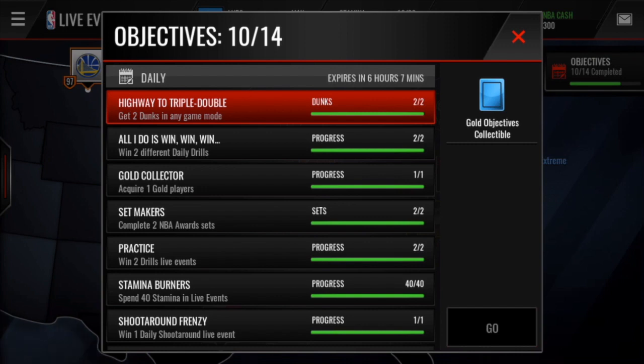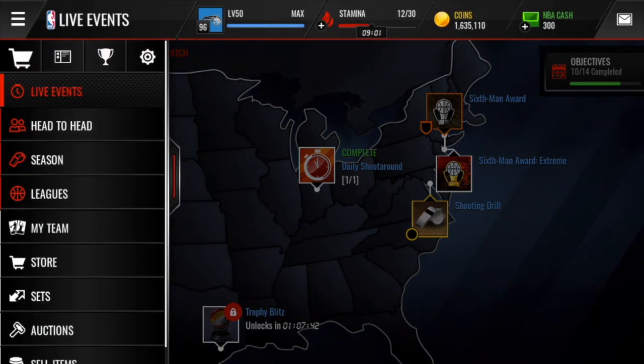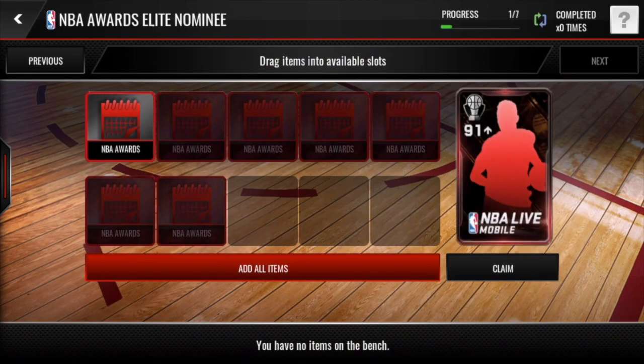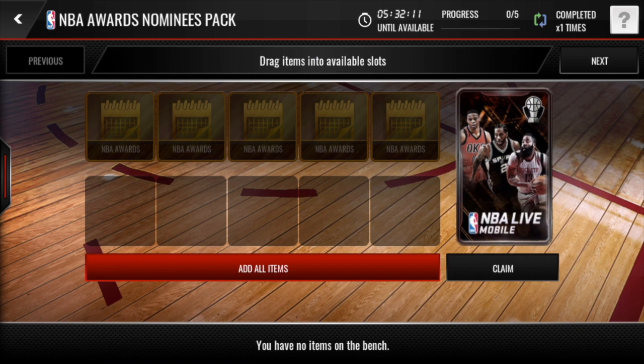The daily objectives reward gold and elite calendar items. The elite calendar item is for completing all your daily objectives, and if you complete them seven times in a row you can redeem a free 91-plus NBA Awards elite. You'll also get access to a free NBA Awards nominees pack once a day — there are five daily objectives that give you gold calendar tokens. If you get lucky you'll pull an elite from those packs, but if not you'll at least get a gold, which is currently selling for 17k.